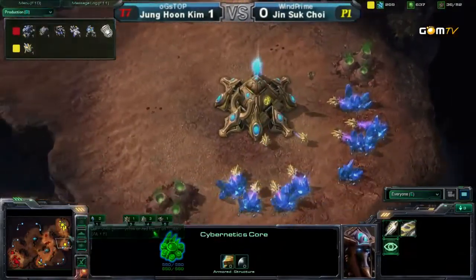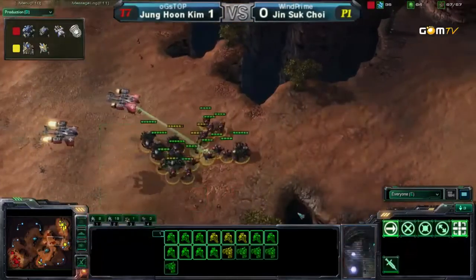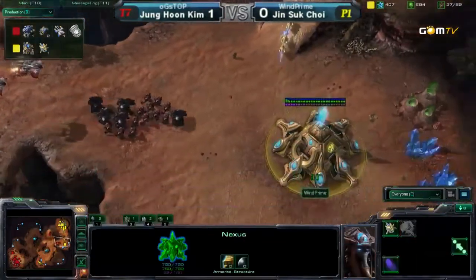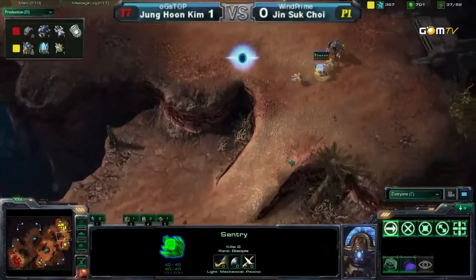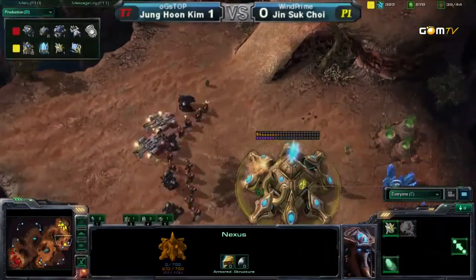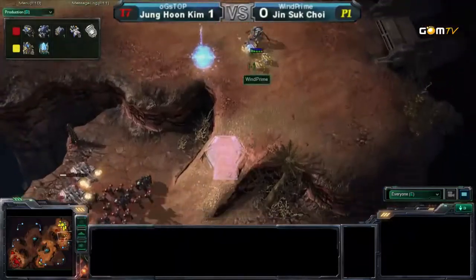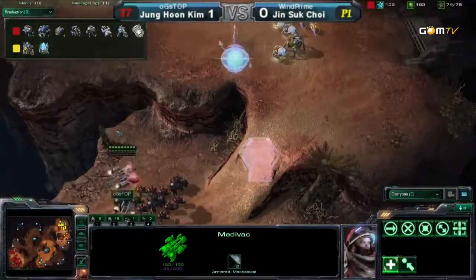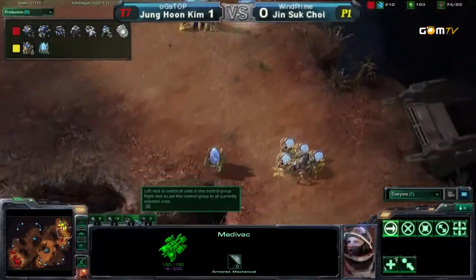I'll gladly eat my words if he holds this attack. If he wards off this attack, I'm switching to Protoss. The probes are going to leave — he's going to sack the Nexus here. He can't Force Field the ramp. I want to emphasize that this Protoss player is really good, even though he's losing this game. Stasis there on the ramp. Will these three Sentries hold this? No, they will not.